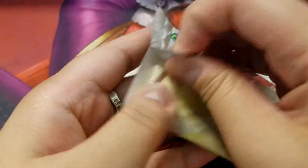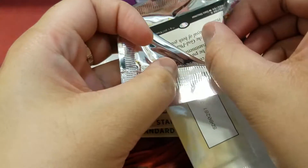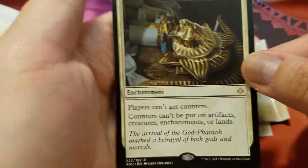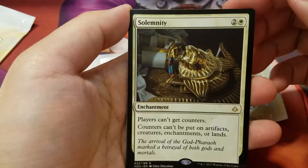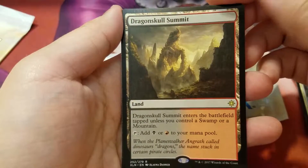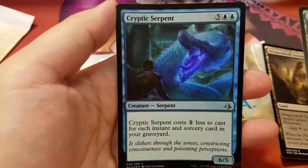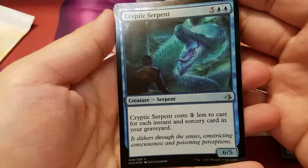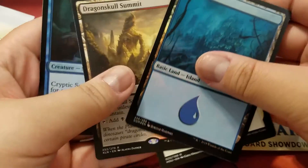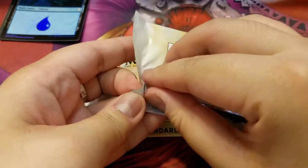The first pack. There should be cards from some of the current standard and probably some from the older sets — like this one, Hour of Devastation. We got Solemnity, and then Dragon Skull Summit. I have so many of these, but at least it's playable now. Then we got a lovely foil land, and we have Cryptic Serpent. Okay, so we got one playable card from this, or two if you count the land.